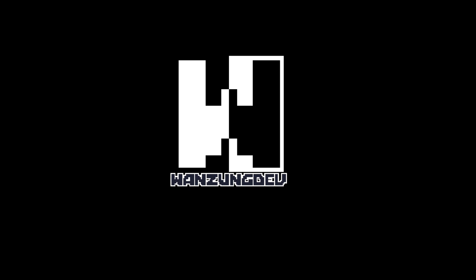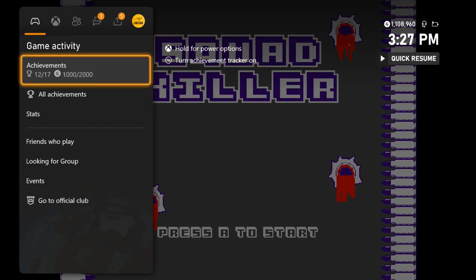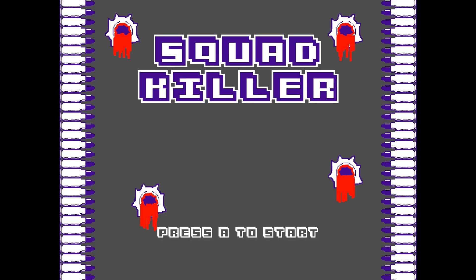What's up guys, Cheetah here, and today I'm bringing you a quick title update achievement walkthrough for Squad Killer. This game just got updated to 2000 Gamerscore on Xbox. They added 5 new achievements and to unlock them all you just have to kill a total of 130 enemies, and it'll only take you around 10 to 20 minutes depending on your skill. It's super straightforward.